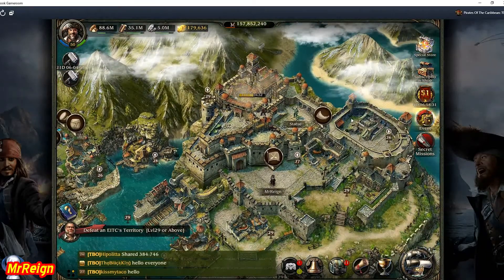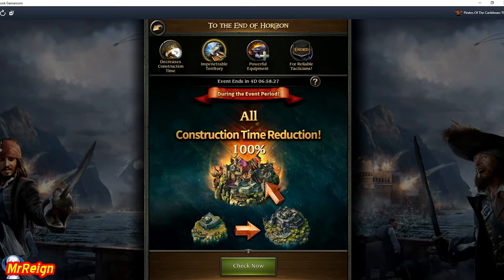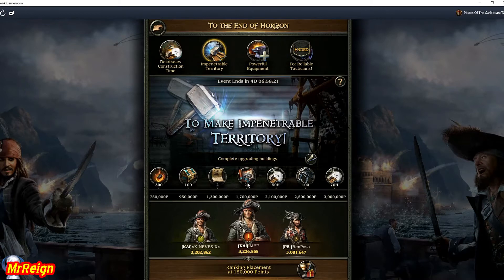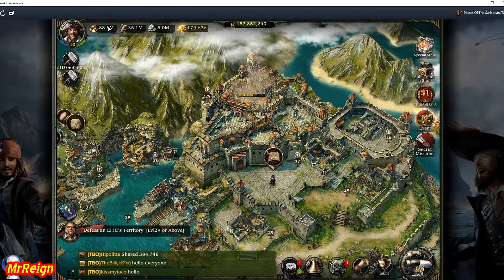Until the Impenetrable Territory event comes on. As you can see on the right hand side over here, construction is reduced to zero time and the Impenetrable Territory is going to give me some blueprints - the premium blueprints - and that's what I'm after really, and of course some of the Letters of Mark tickets.